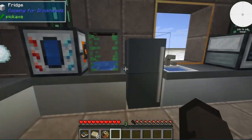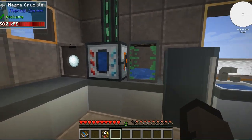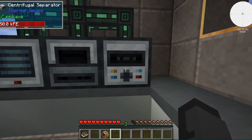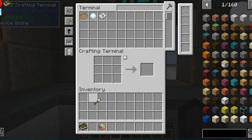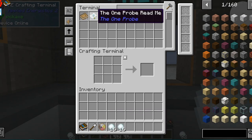They gave us a shovel, a couple books, some ration packs, and some snowballs. We're gonna take the snowballs and put them in this box, and take the ration packs and put them in this refrigerator. We also get a magma crucible, a pulverizer, a redstone furnace, and a centrifugal separator - so I'm assuming we gotta start off with the shovel.